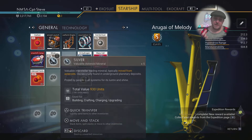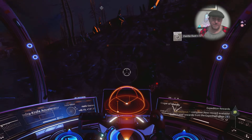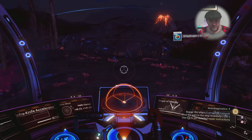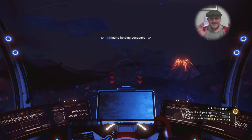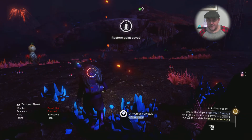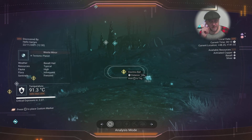Now I'm using those resources to craft myself a load of warp fuel. However, my warp engine is bust, because I still need the larval cores, but I also need gravitino balls. This planet is littered with gravitino balls, so if you've done what I did and accidentally sold your gravitino balls, or dumped them because you needed other resources, just go and pick some up on this planet. It is going to trigger all the sentinels though, so just be a bit mindful of that.